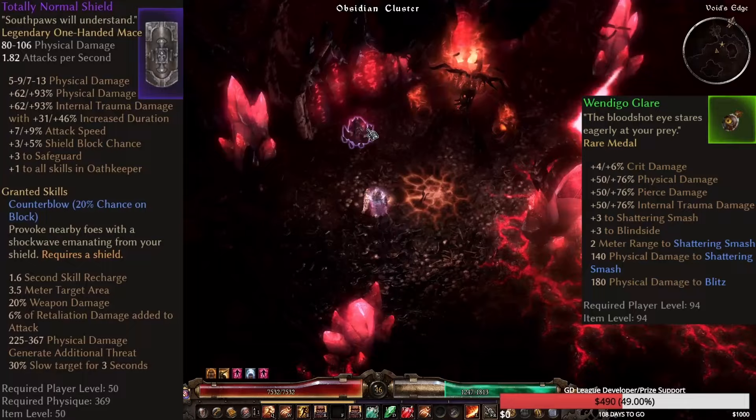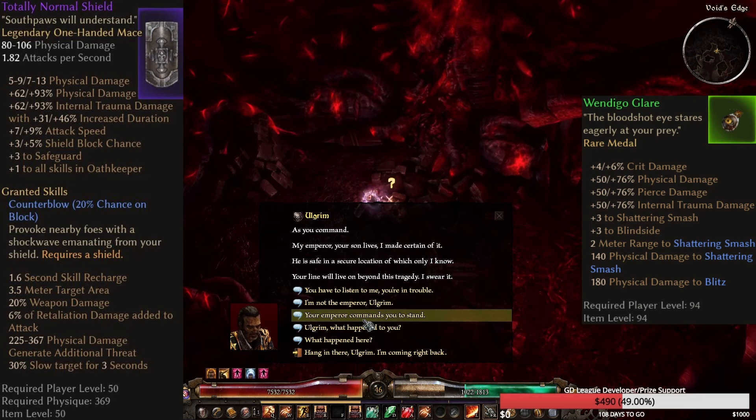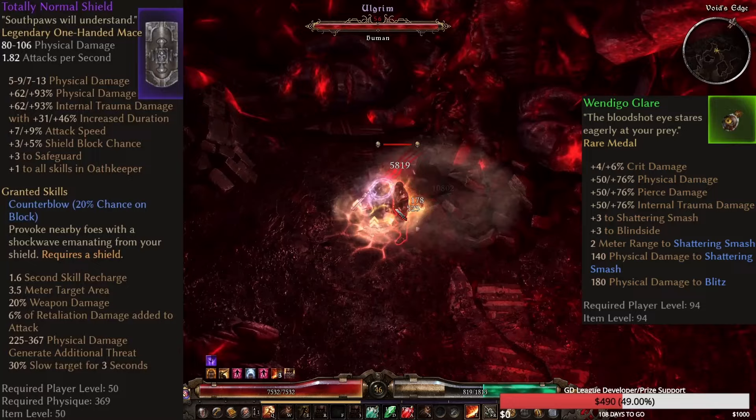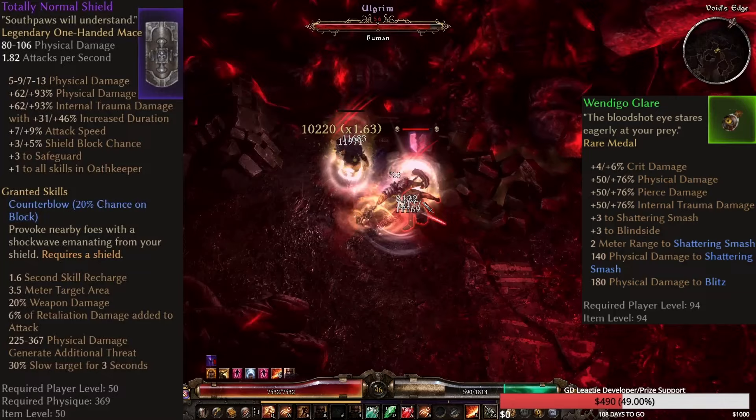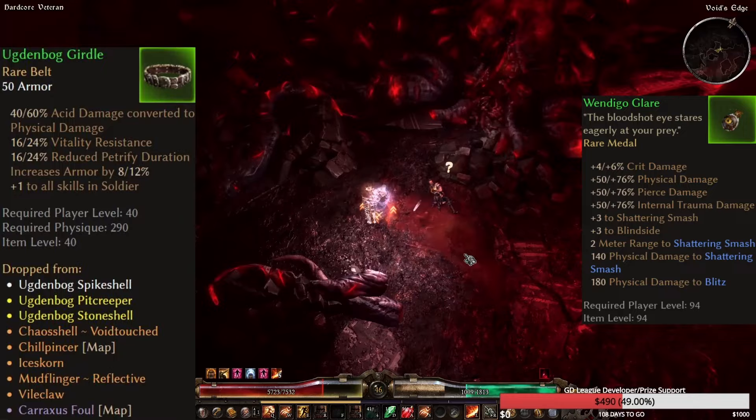For the medal you want Wendigo Glare, which drops from Wendigos in Act 5 — boss Wendigos you fight when siding with Beastcaller have a decent chance of dropping it especially. It's not super easy to get in Normal, but once you unlock the quests with the boss Wendigos it becomes much easier. For the belt you also now want the Ugdenbog Girdle, which drops from crabs like Caraxes in Act 5 in the swamp and can also be farmed at the shop in Ancient Grove.